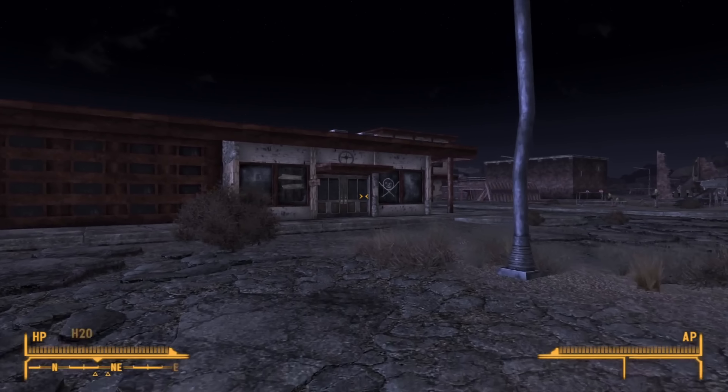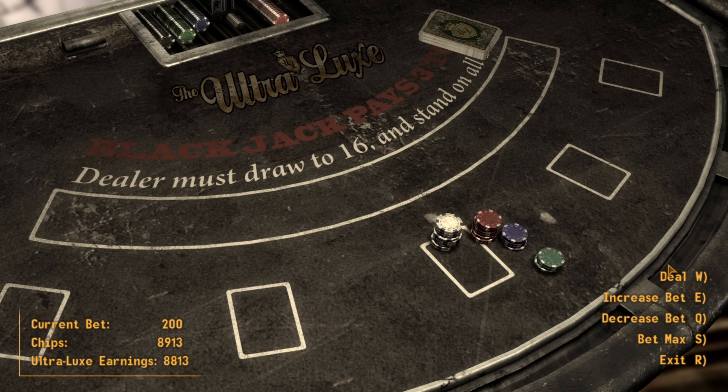We use our winnings to get into the New Vegas Strip and meet Mr. House. All we want here is the second snow globe, so we go to the cocktail lounge, grab it, and hand both snow globes to Jane — she gives us an extra 4,000 caps, an excellent startup fund.